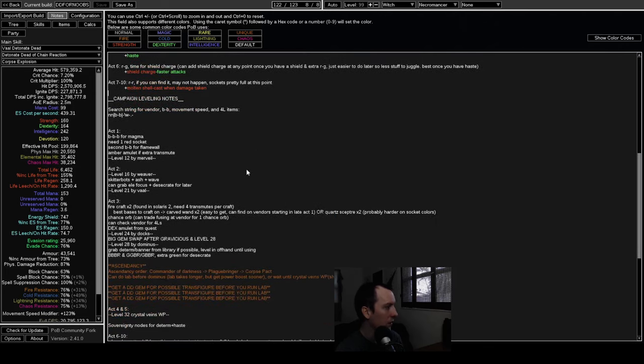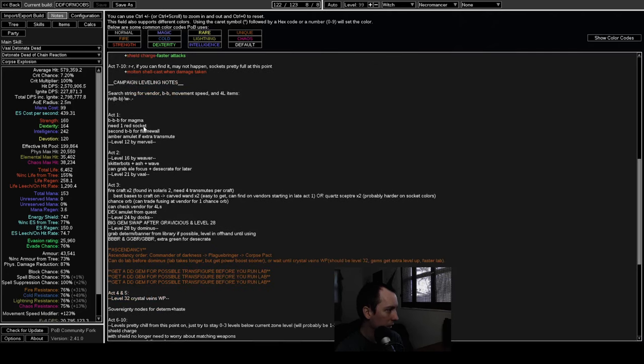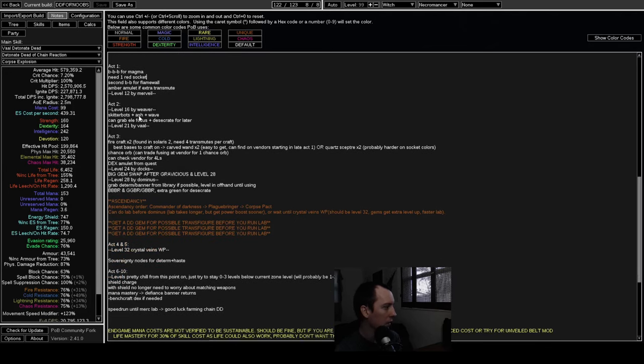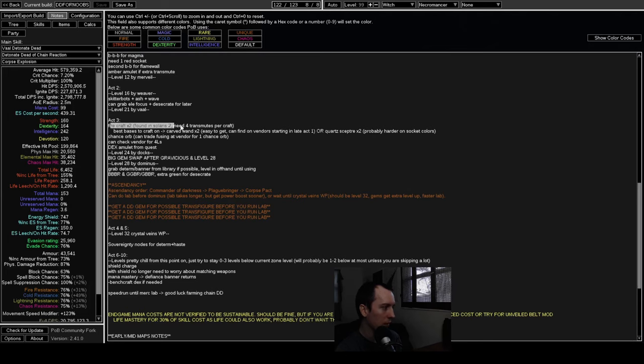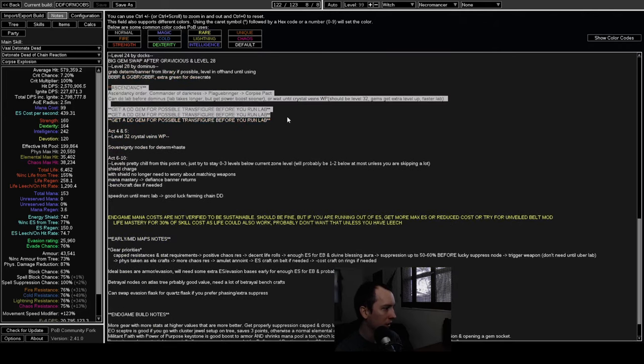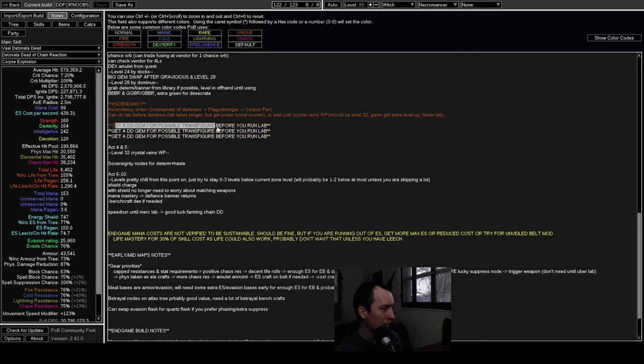There are also campaign leveling notes on things to keep in mind if you want to speed it up. In act one you want a blue-blue-blue socket item, and you should get an Amber Amulet early if you get an extra Transmute so you can level your Flame Totem. Level checkpoints to aim for: level 12 by Merveil, level 16 by The Weaver. In act three, get your bench crafts ready since they cost a lot of Transmutes. For the Ascendancy order, make sure you have a Detonate Dead gem before running lab — just in case you see the transfigure-a-gem reward, it would be unfortunate to find it and not have a DD gem on you.